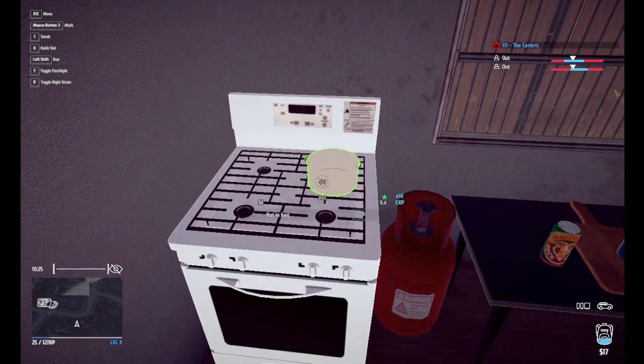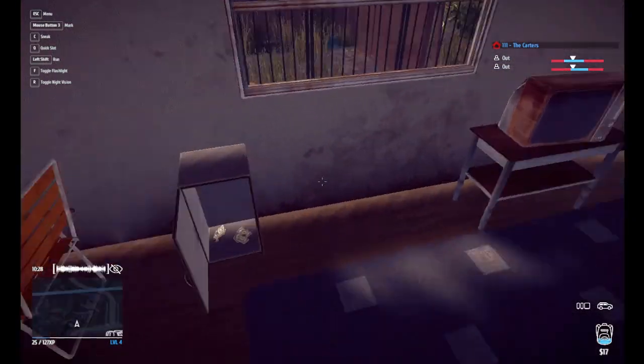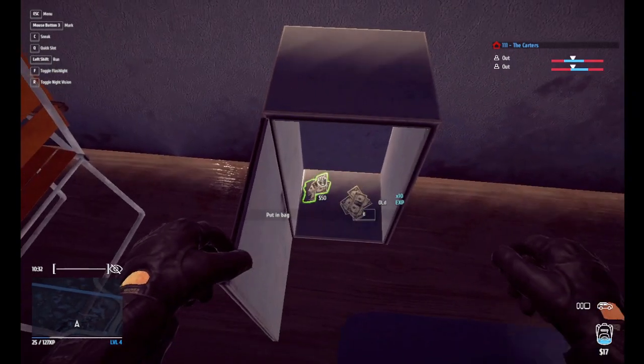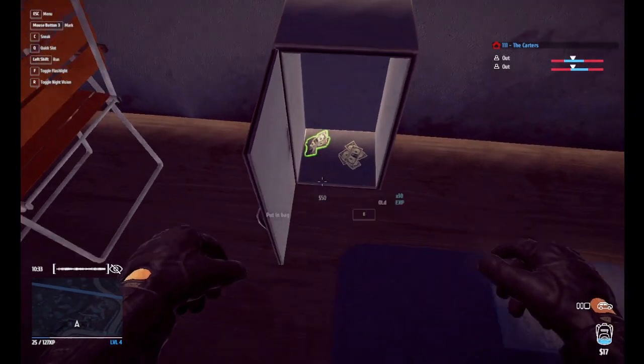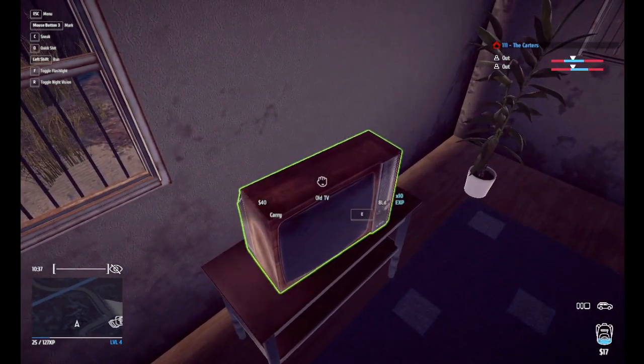Starting off here, we've got this pot for $8. And then in this little cabinet here, we've got $50 cash times 2. Old TV — that one will get you $40.